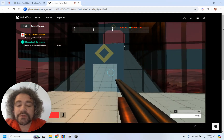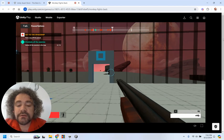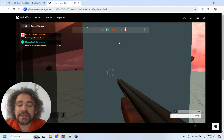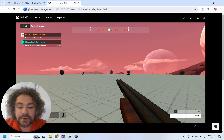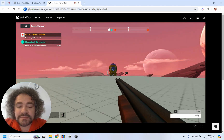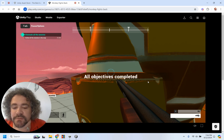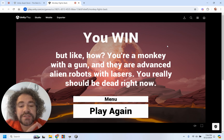Other things I changed: the title page — you saw at the beginning there was a title page. I also created a win and lose screen that looks different depending on whether I win or lose the game. To win, all I have to do is get to that spaceship. I could take my time and kill all the robots, or I could just run for it. All objectives completed — even though I didn't do the minor objective, it wasn't necessary. The win message said: 'You win, but like how? You're a monkey with a gun and they are advanced alien robots with lasers.' You can customize the title, the win screen and the lose screen — not just the text, but also the background pictures.